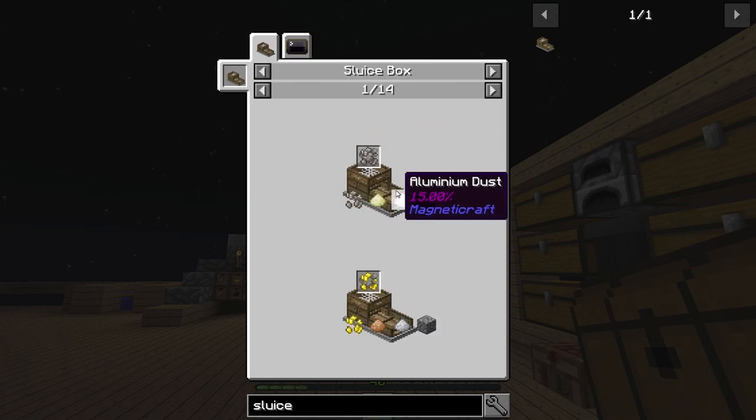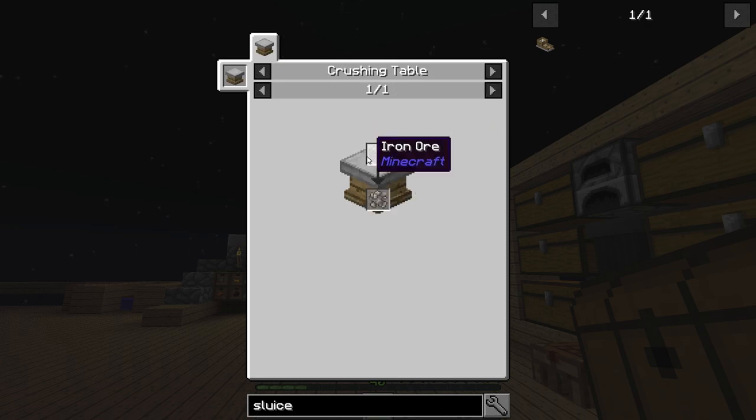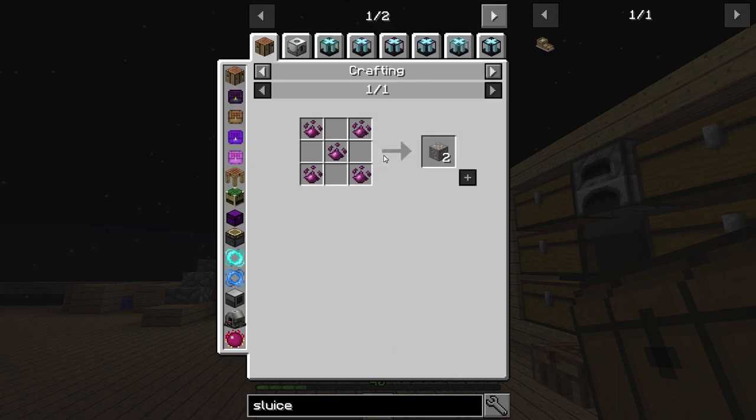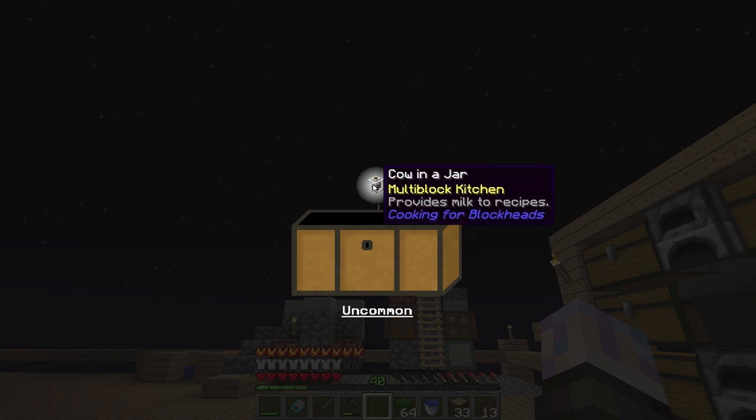The sluice box needs actual iron ore — it can't use that chemical stuff. But we can make those ores. If I look at the recipe, there's actually a recipe using stone instead of that crystal liquid — we can actually make iron ore. I'm thinking about switching that because I think this is going to produce more stuff over the long run, be more efficient.